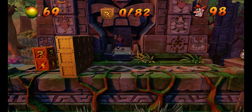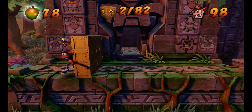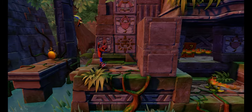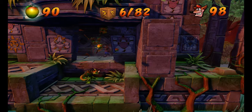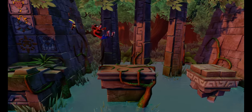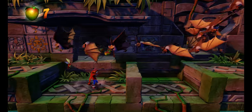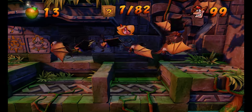Now we're going to go and get this mask, and we're going to hop around just like that. That way we get those two boxes. There's going to be four boxes in here to get, so you should have 6 out of 82. Now we're going to make our way through this. We're going to take out the bats along the way. Take your time here if you need to. There's a Tawna token in this one.